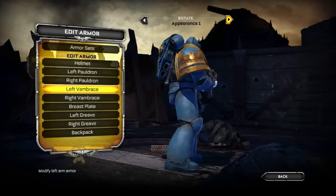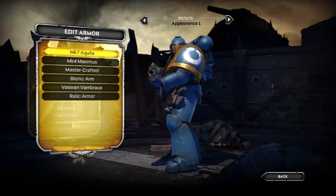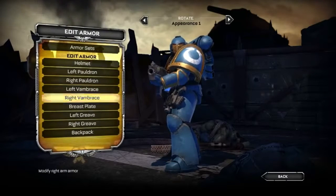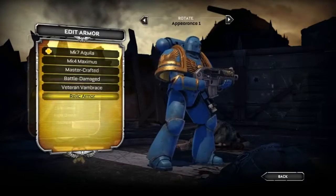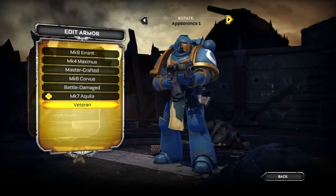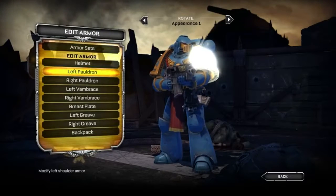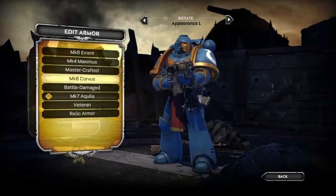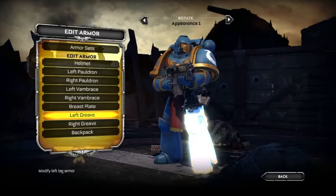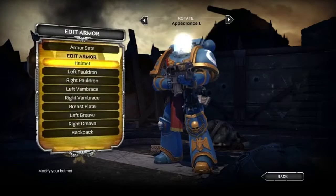As you can see, they match now. Jumping into the Vambrace, left side — there are a couple of options. I'll select the Relic Armor and then obviously match up the right side as well. Going into the Breastplate, a couple of different options — I kind of like the red highlights with the Master Crafted. Then we can jump into the Greaves. I like that Relic layout, and we'll modify the right side too. For some reason I like that Master Crafted with those chains on there — it's kind of cool.